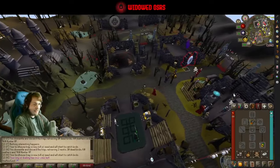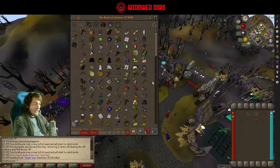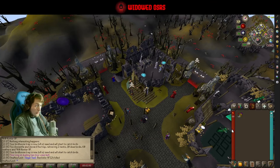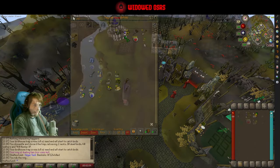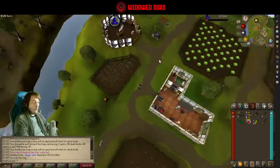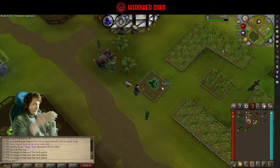We got a Basilisk task yesterday — 124 kills, so quite a lot. It's probably going to be a multiple day task, and we're not going to waste any time. We do need to get ourselves some new weaponry because we need to wear a mirror shield to not get constantly drained by the Basilisks' attacks.